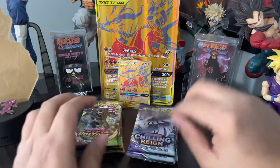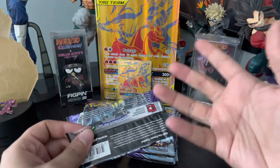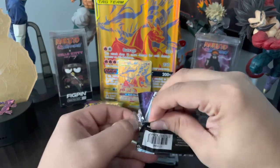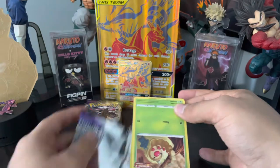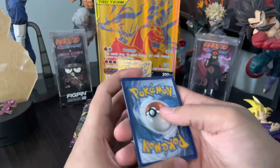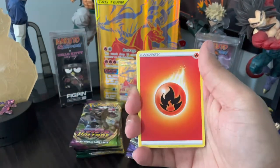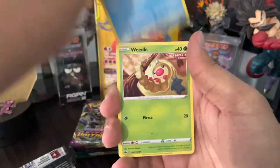I actually recently pulled the Umbreon V-MAX alternate art — I was absolutely shocked and grateful I pulled it. But honestly, that card isn't even my chase card for the set. My chase card is the Rayquaza V-MAX alternate art. I love Rayquaza — by far my favorite Pokémon, it's a legendary, followed by Gengar.